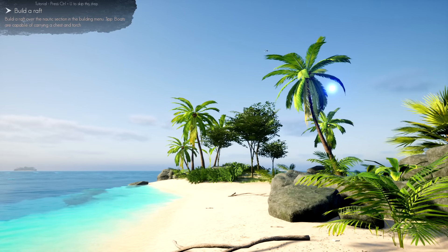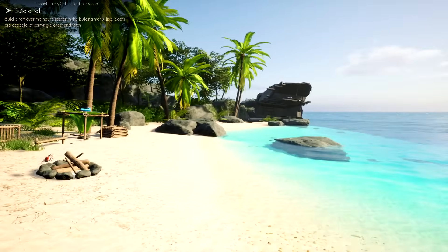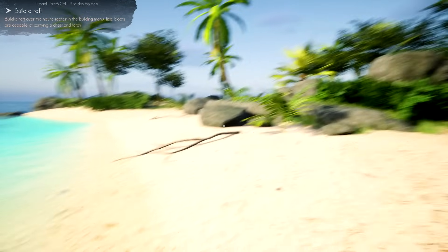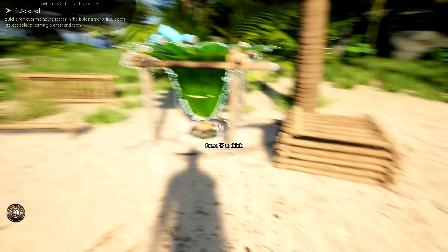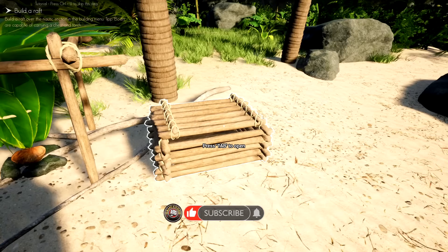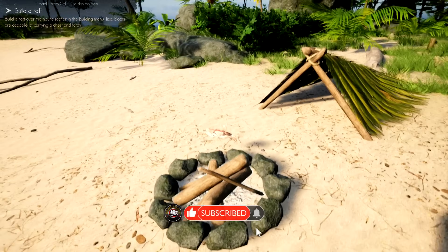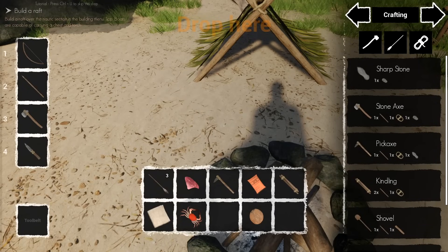Welcome back to Under a New Sun. We need better tools and we need to go out and sail — that's what the game is asking us to do. We have a little chest, some water, and we're doing pretty good. We don't even need the food right now, but I'm getting worried about it spoiling.